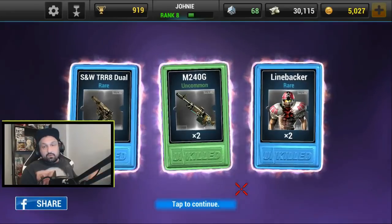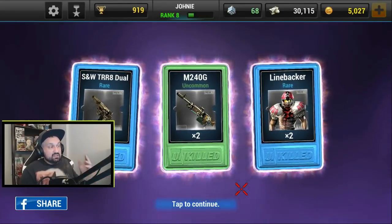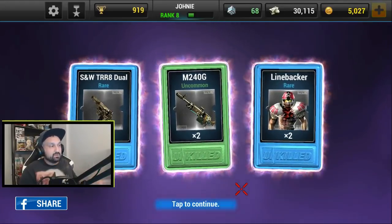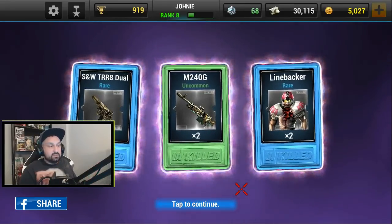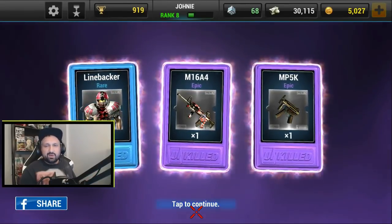First opening I got two rares and one uncommon. It's a double drop so I got two drops of the blue one on the left and two drops on the green one in the middle, then Linebacker rare zombie card times two. Second opening — two epics and one rare.